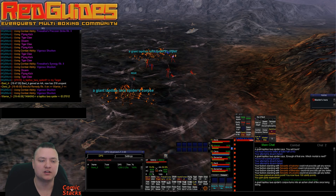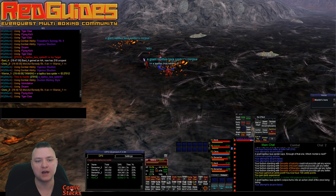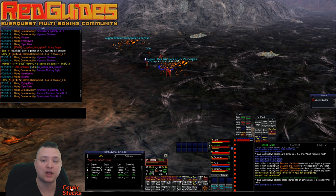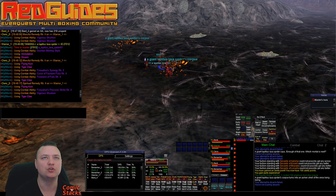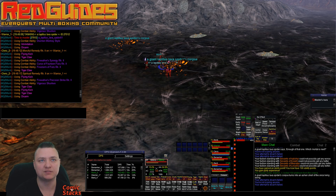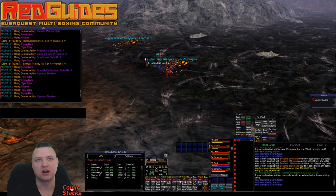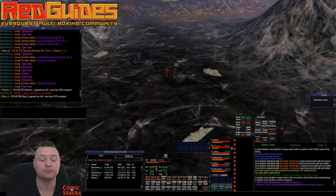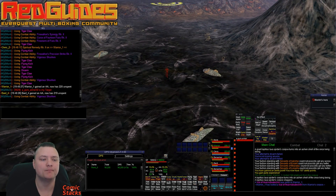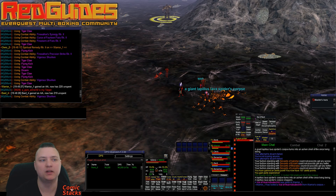For feign death, you can toggle it on with slash monk use feign death on. It's currently designed to only use feign death if you're in manual assist, chase assist, or puller assist mode. Puller assist mode might be new to some folks — it's monk mode six. That's what my monk is doing right now; he's in puller mode, so he's going to go find himself some mobs and bring them back to camp.